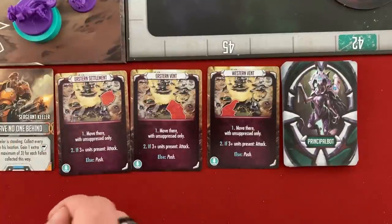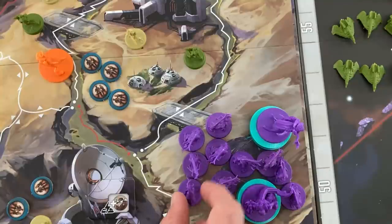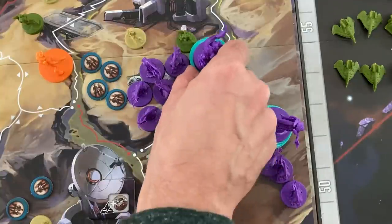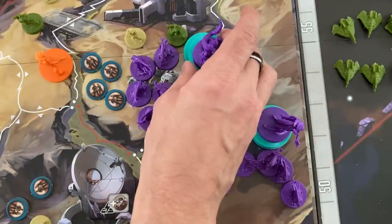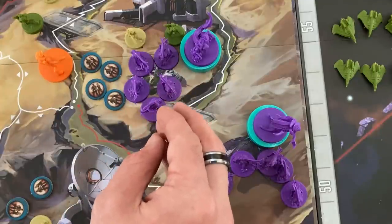The aliens move to the indicated location with unsuppressed units, and if there are three or more units present, they attack. If not possible, they resolve the generic push action. The starter card icon means you always have three of those to start. Here they want to get to the eastern settlement, and they move half their units rounded up — five basic legion units and one centurion, which is a meat shield that can take a ton of damage.